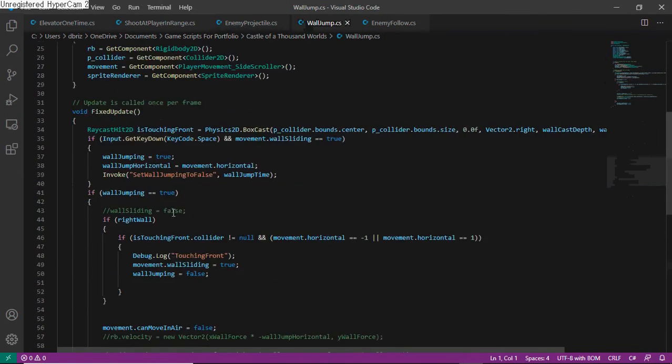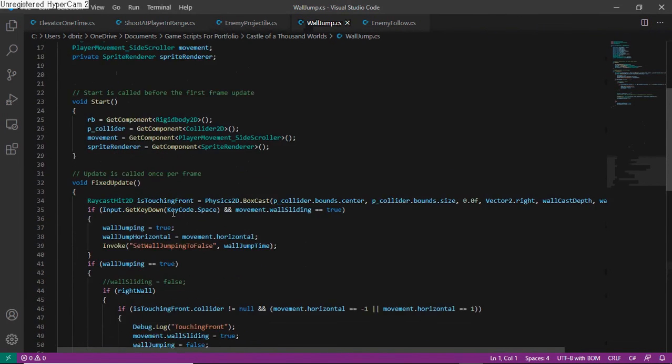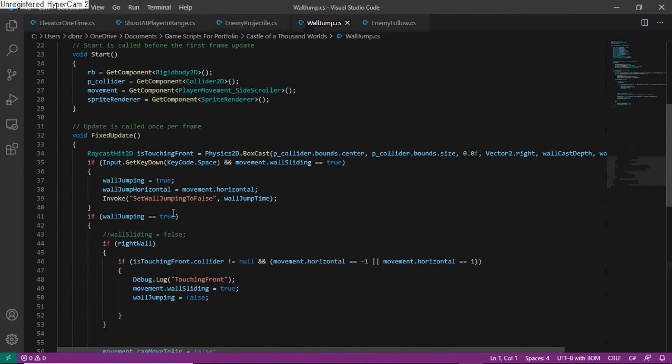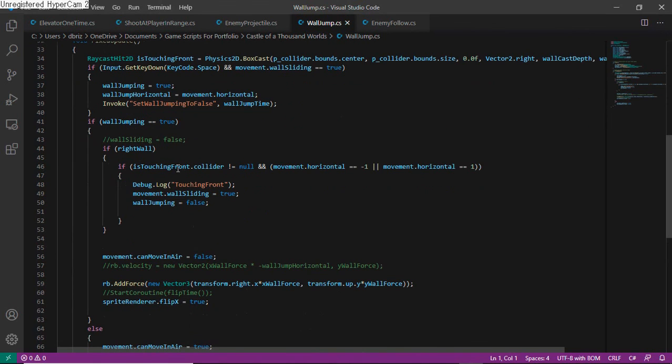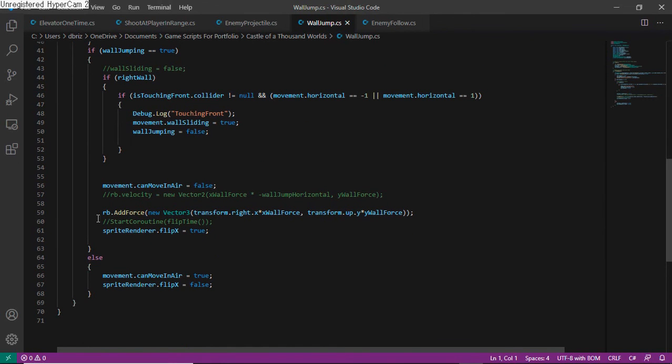Next is the wall jump, which also uses ray casting to find the layer of the walls. That way you can only wall jump on the walls that should have that functionality and not all walls. Once the ray cast determines that you are pressing one of the horizontal keys and that ray cast is not null, then you will begin wall sliding. From wall sliding you can wall jump, which will just add force.